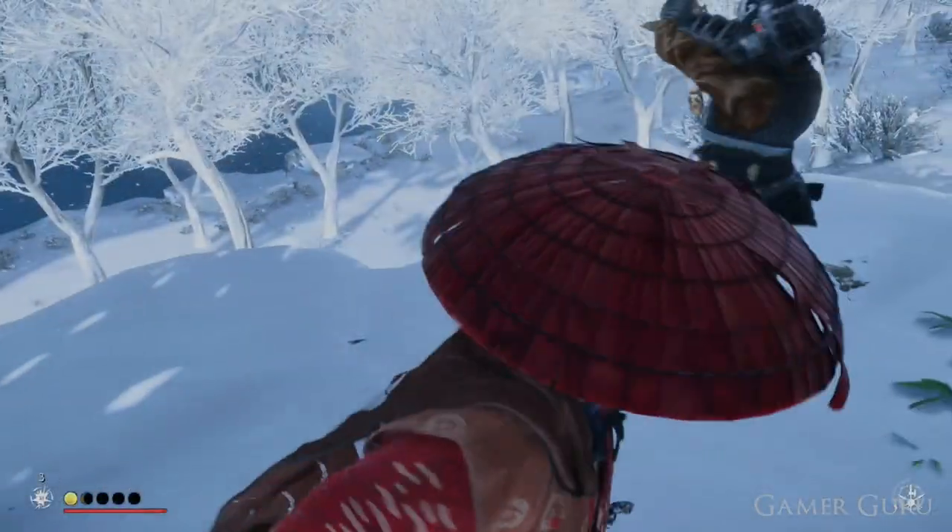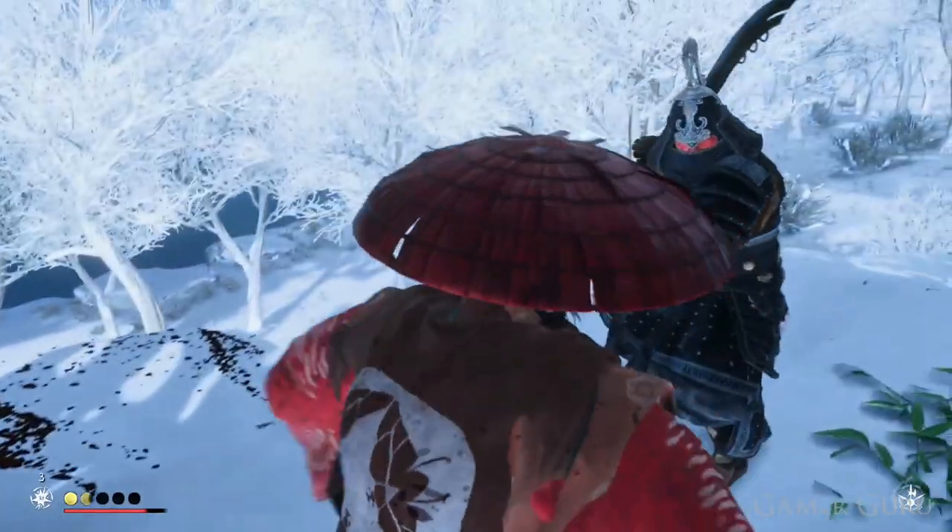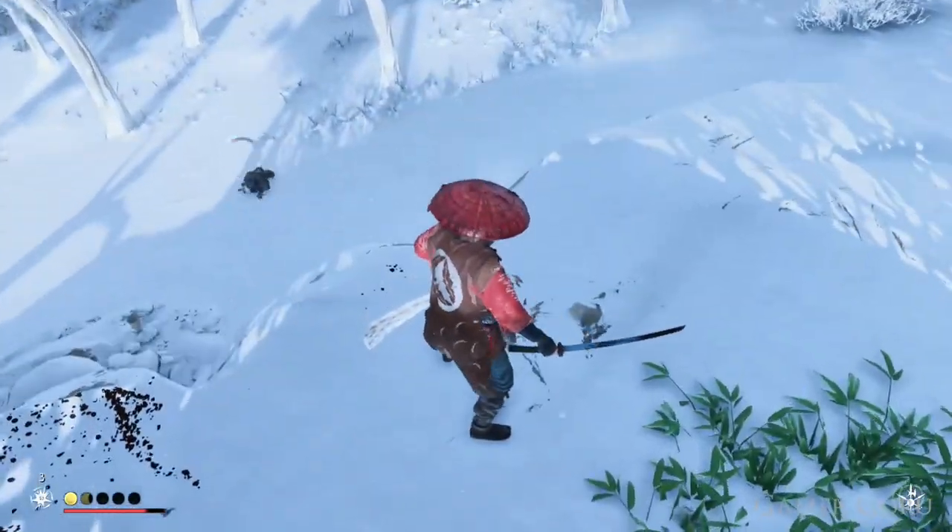Welcome back. In this video we're going to be checking out how we can obtain the Have a Nice Fall Trophy for Ghost of Tsushima. The trophy description says we need to kill an enemy using fall damage.